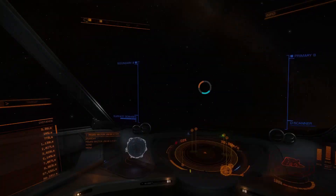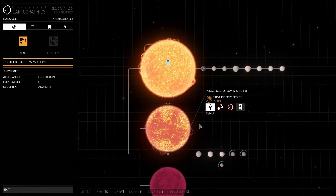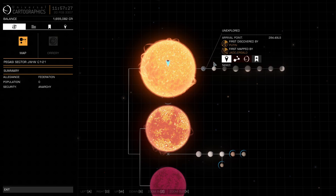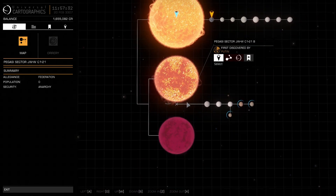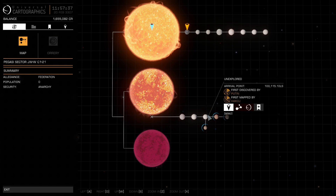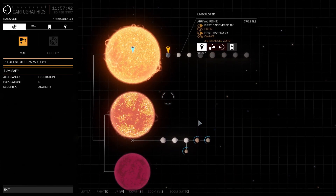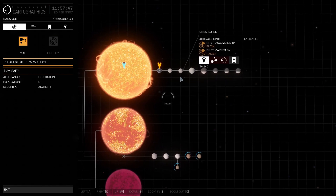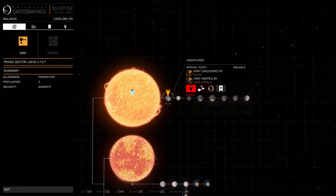A1 means the first body in the system — this star here is A, this is B, this is C. So A1, A2, A3, A4, and so on. If you're on planets orbiting those stars it would be AB1, AB2, AB3. I'm not too sure about moons, but I'm pretty sure it continues with descending letters as you go further down.